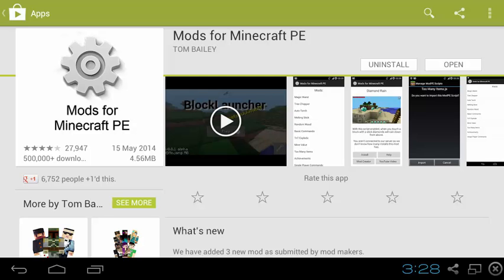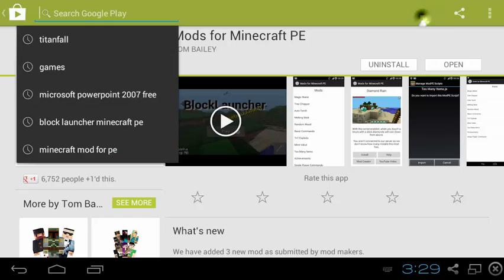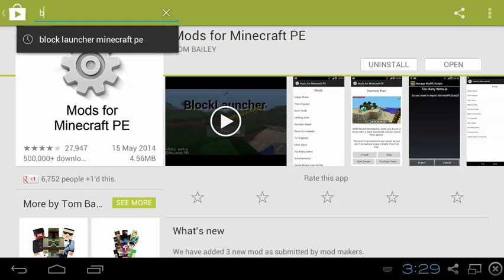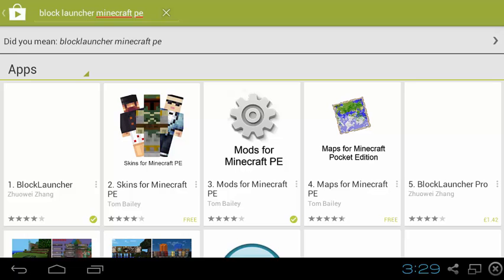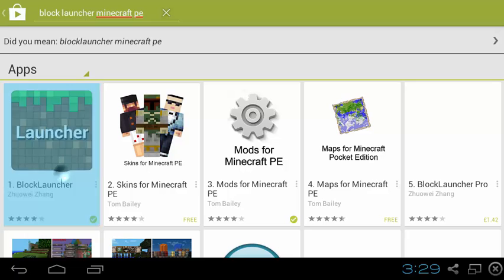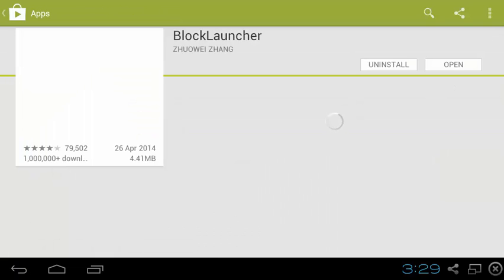First things first, you need to go to the app store and download Mods for Minecraft PE. Just search that in the search bar and it will be the first one — it has a cog icon — and just install it. The next application you need is Block Launcher; it's the first one, install that and that's all we need.